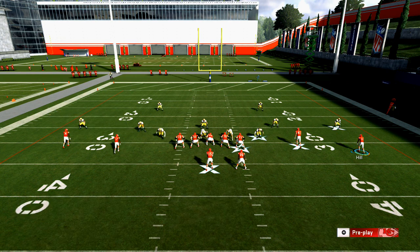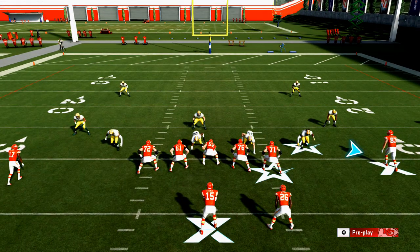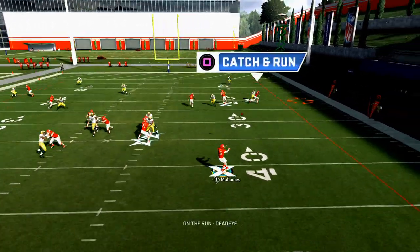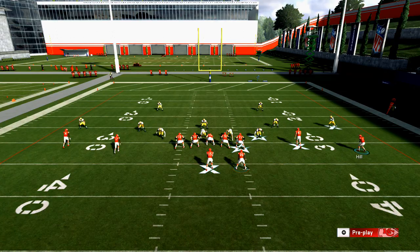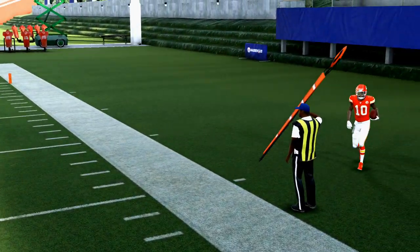Cover 2 Sink is going to struggle a lot against the Mesh play from the spread. The reason is because when you roll out with your quarterback you can actually get it outside a little bit if you motion them in. Motion them in, snap it, and you're going to see - I threw it a little bit early there - but let me show you one more time. This is why I really like the mesh corner route - you can see I can get it out there and you don't necessarily have to roll out.